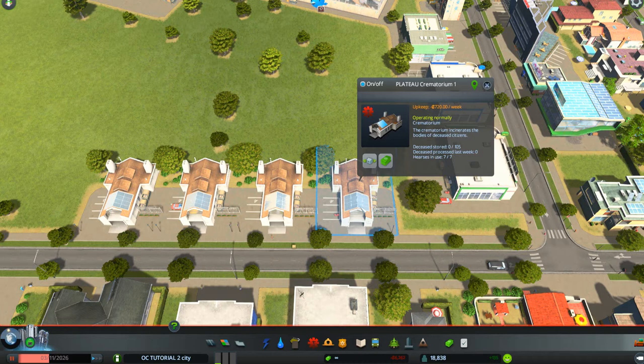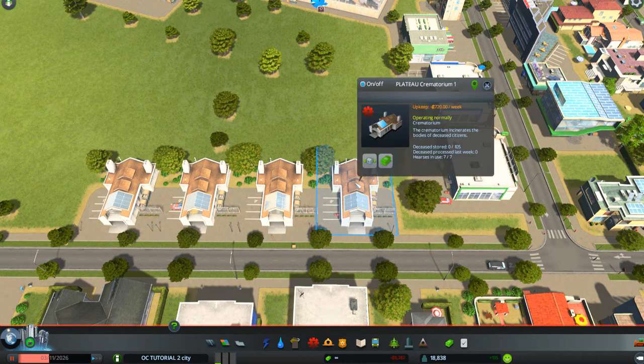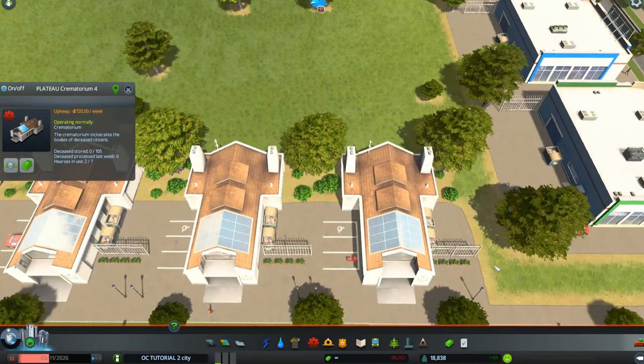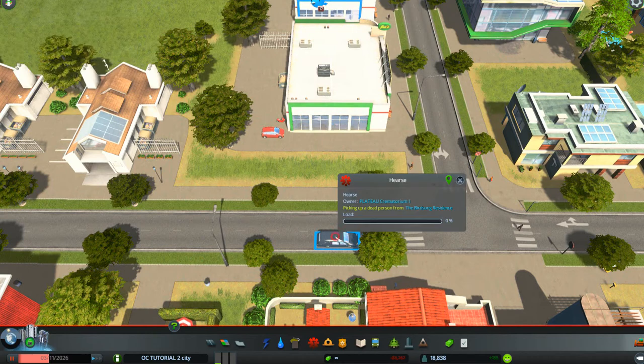I'm going to pause now to name the others without taking up tutorial time. Now I have them all named: plateau crematoriums one, two, three, and four. If we go down to one of the little hearses coming out of the crematoriums and click on it, it will say the owner of the hearse is plateau crematorium number one, picking up a dead person from the Birdsong residence. You can click on that to go to the pickup location or just watch it go.